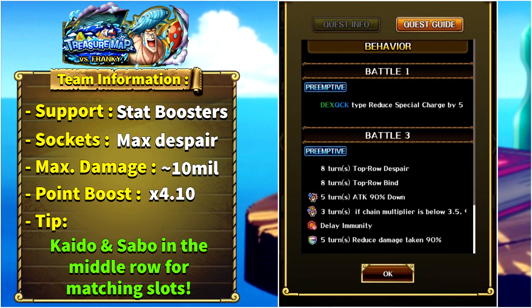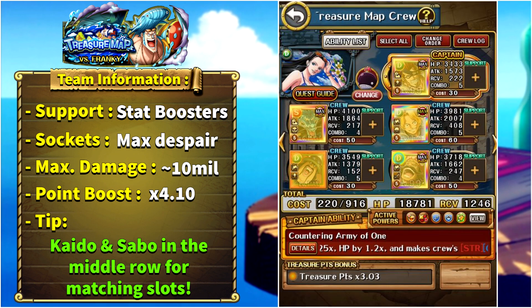The next mini boss is Robin. She is DEX and gives special cooldown reduction to STR, DEX, and QCK units. In stage number three: eight turns of captain despair and bind, five turns of attack down, three turns of attack down if your chain is below 3.5x, and she will also gain delay immunity and five turns of damage reduction.